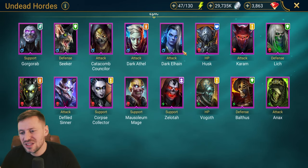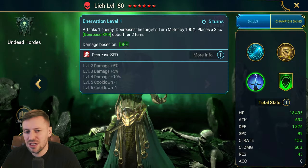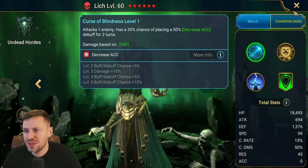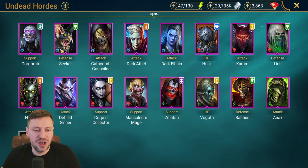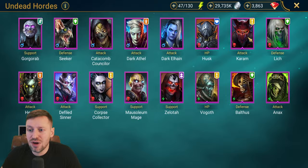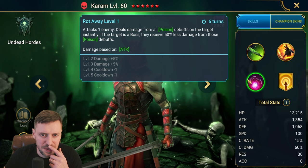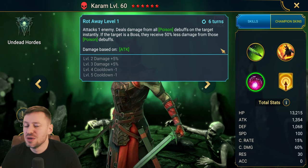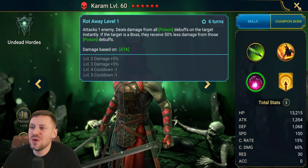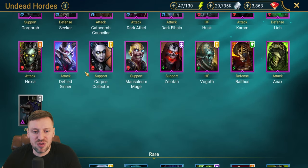Looking at healers — there don't seem to be that many. Lich is not a healer. Karam — I thought he was a poison exploder, and yeah he can poison explode, so he's another potential. I've never used him so I'm not sure how strong he is.